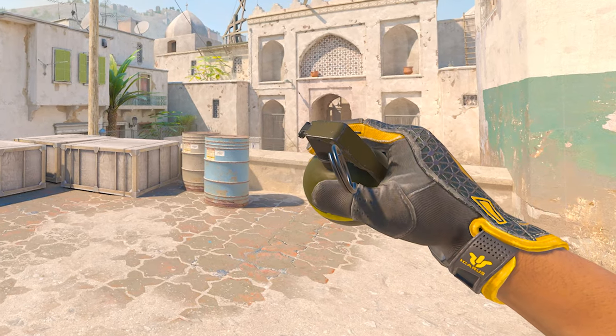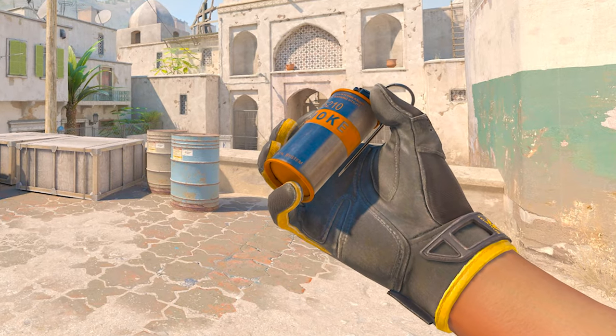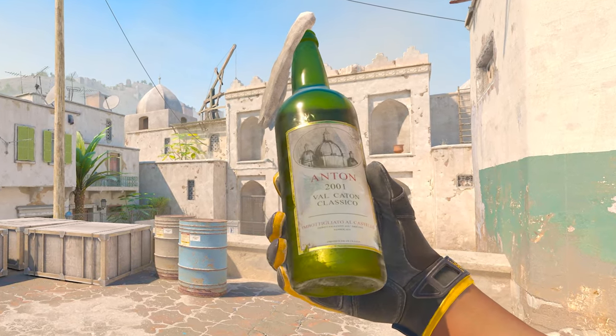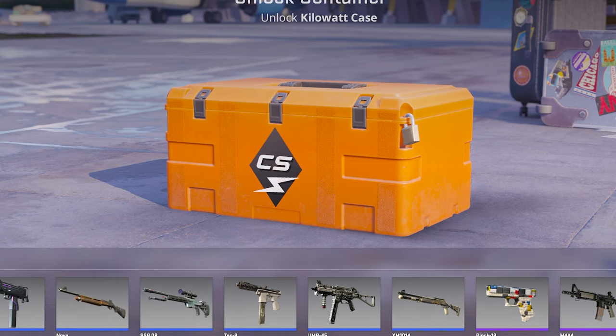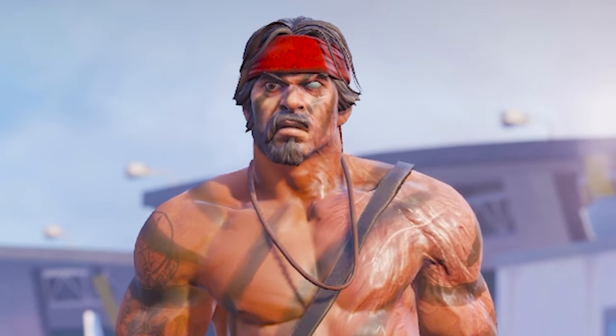I think everyone knows that when CS2 took over CSGO, nades became inspectable — like you can inspect any util items in the game — and this most likely is so that skins can eventually be released for them. Valve could definitely pick up a popular workshop design and throw it into the next case, kinda like they did with the first zoo skin, but imagine we got an actual nade skin case.